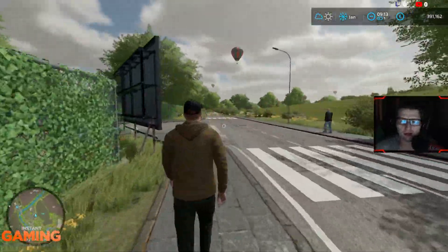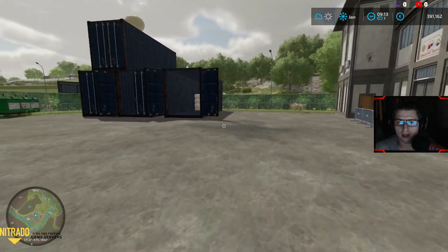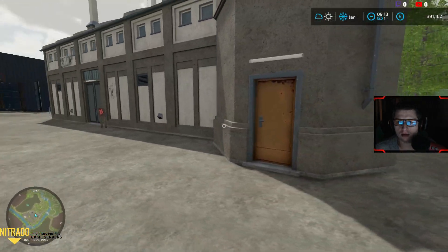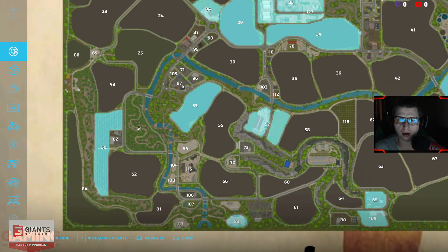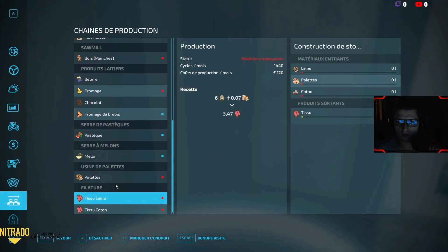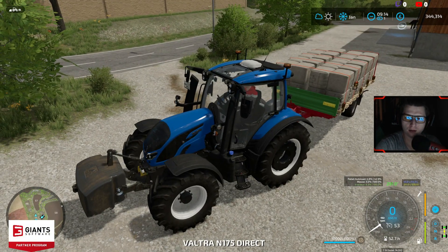On ne peut pas passer, bien évidemment. Il faut faire le tour. Donc, les textiles mains. Là, on en a une première, du coup. Donc, coton et laine. L'usine à vêtements, on verra plus tard. On va déjà acheter celle-là. Il y a un panneau ou il faut acheter le terrain ? Je fais quand même le tour du bâtiment. Il faut acheter le terrain. On a 391 000. Donc, il faut acheter le terrain. Et voilà. Laine, palettes. C'est vrai qu'il faut des palettes de partout, j'ai oublié sur cette map-là. Eh bien, on va amener un maximum de palettes.